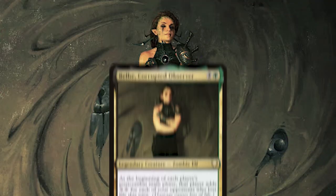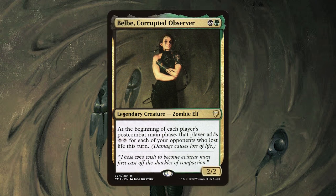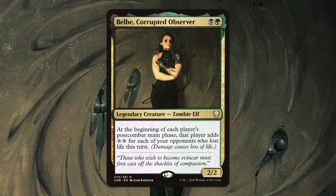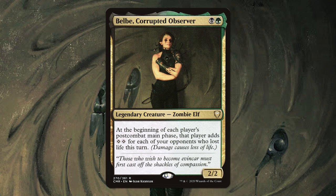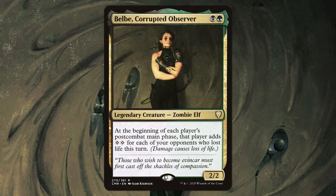First up, let's talk about Belb, Corrupted Observer. She wants our opponents to lose life, and when they do, we get two colorless mana for each opponent. Now, our opponent can also benefit from this, but they can only do so when they make one of our opponents lose life, so we're also promoting our opponents to hurt each other.